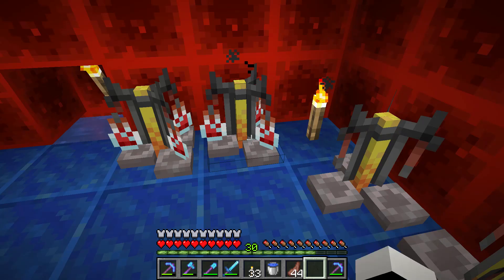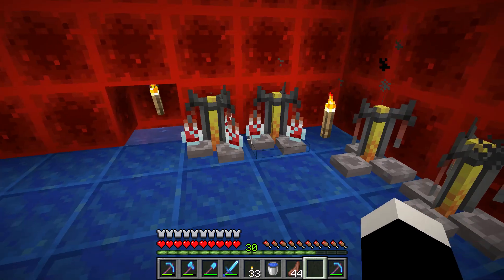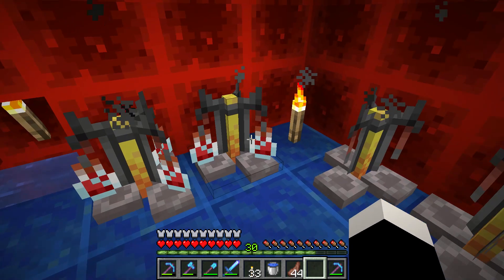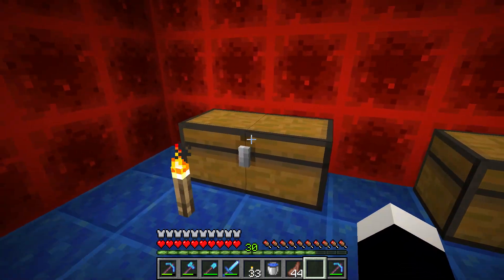Once you have put the water bottles in the brewing stand, you need to get nether warts. Put the nether wart into the brewing stand to make an awkward potion, which is like the base you need to make most of the potions in the game.